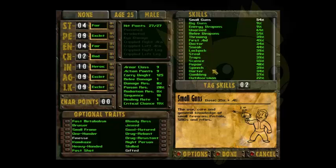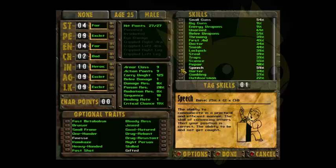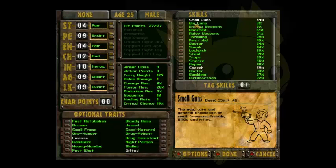For a second tagged skill, we could put Speech — just so we can get prices on things, convince people, and get special dialogue options. Starting out with Speech is also a very good choice. And as you get further into the game, you can start investing skill points into Energy Weapons, since you don't really discover energy weapons until the middle or end of the game.